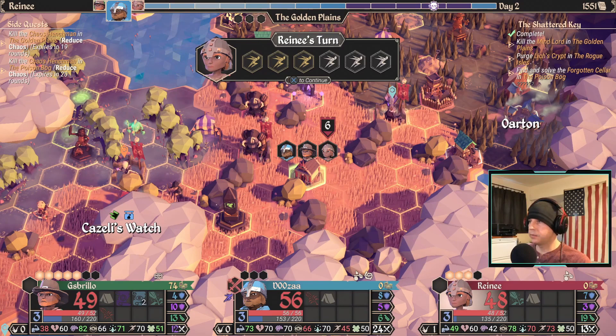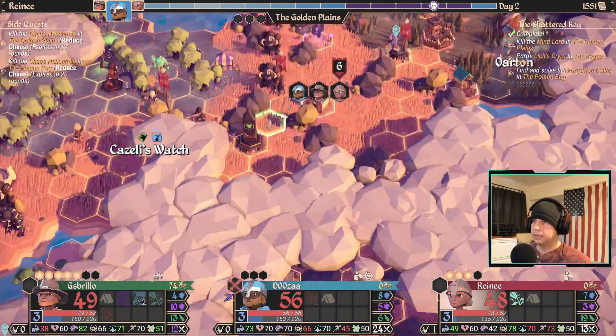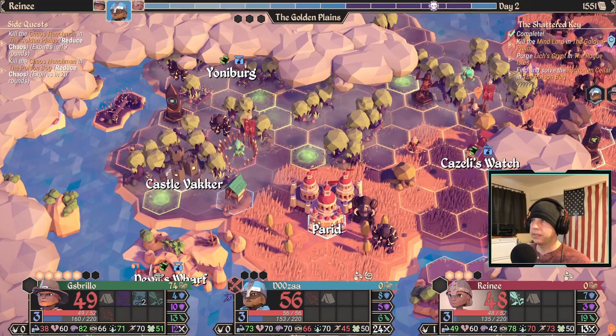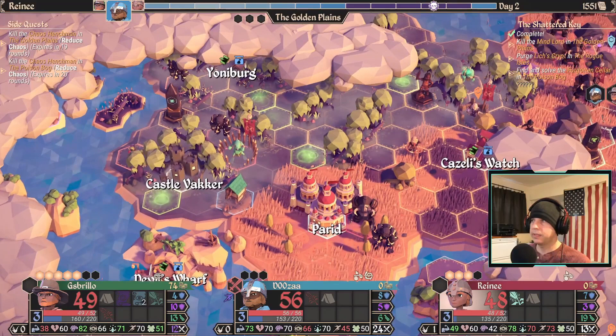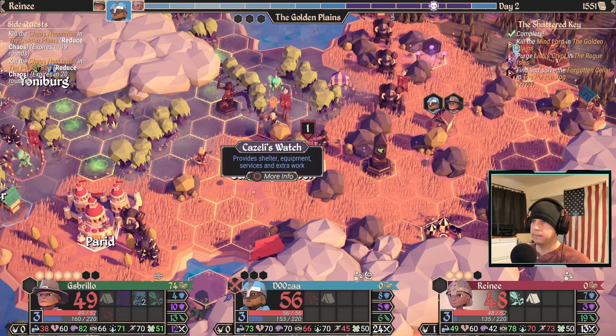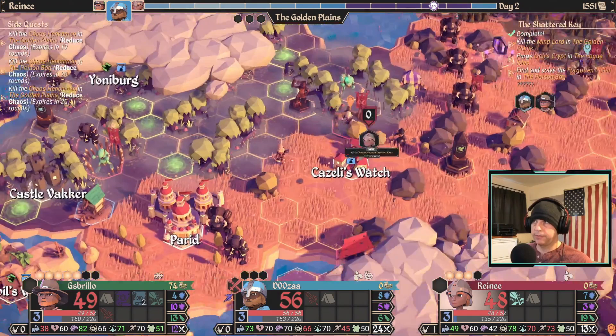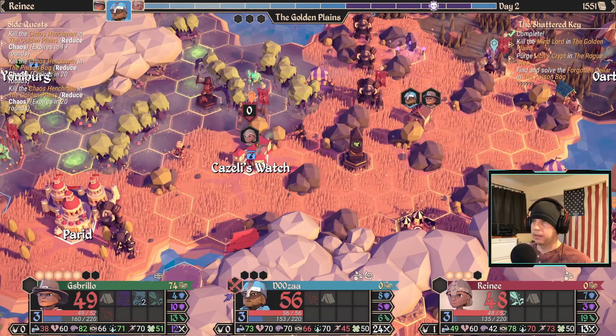Catacombs done. I saw the Gold Sanctum, so I actually don't want him to get the haste. I also see the Wisdom Sanctum — I'm going to pass right over this one because I've got two of the other really good ones for the other heroes. I've already done three towns, and we're maybe halfway through.